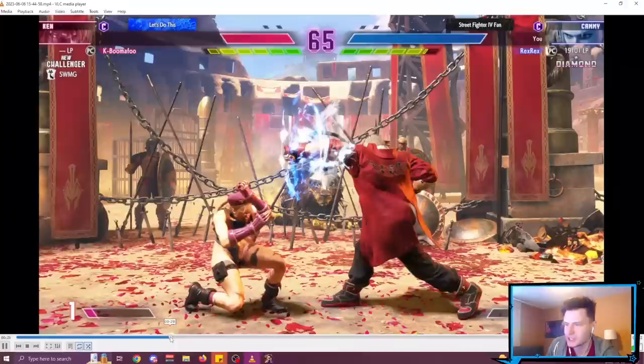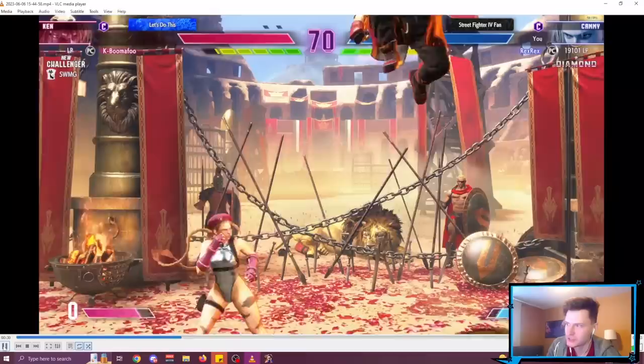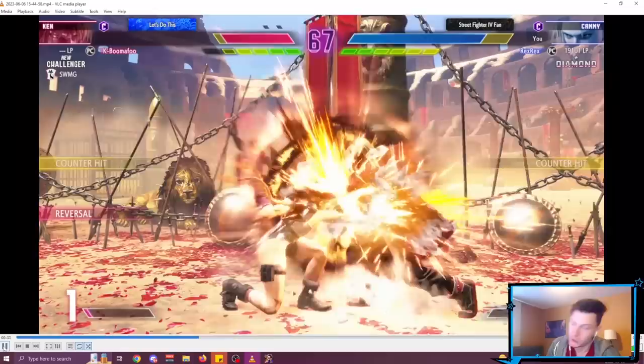We'll do it one more time. Right here — you can see I walked back because I did a minus-one move and I wasn't sure what to do next, so I walked to a space I'm comfortable with. Now I want him to press a poke, so I walk forward. He jumped. I walk forward again — it works. That punish was poopy; I should have done heavy punch into drive rush or something, but it worked.